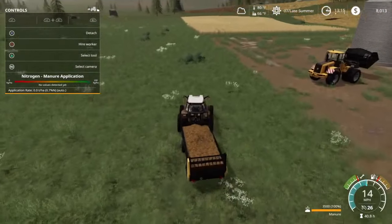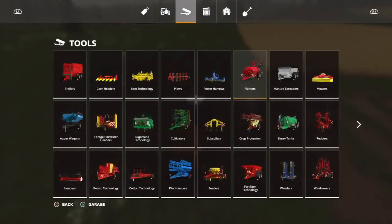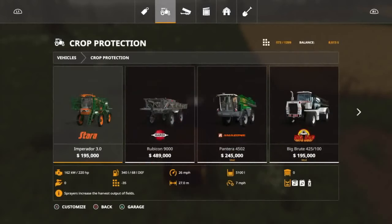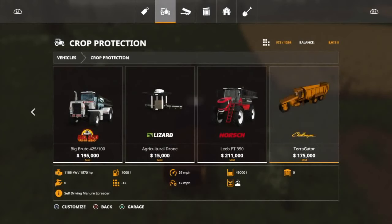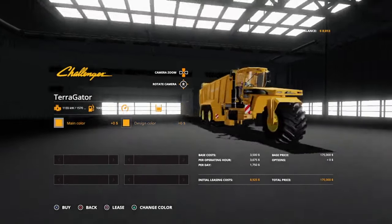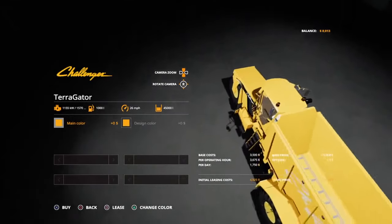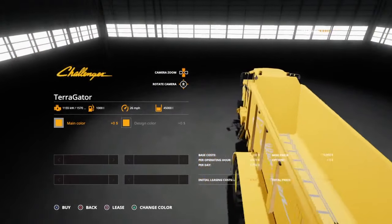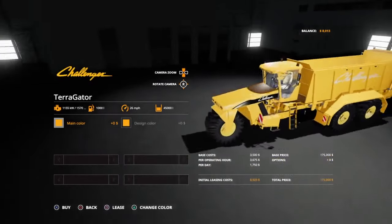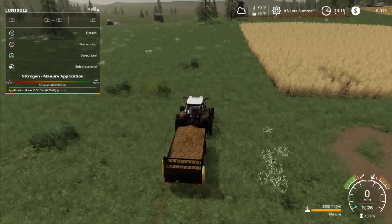I'm also going to invest in a large spreader — the Terragator, which is under crop protection and holds 45,000 liters of manure. I'll make a future video about it. I'm going to load that up with my wheel loader. That is a beast and I can't wait — that's going to be so much fun.